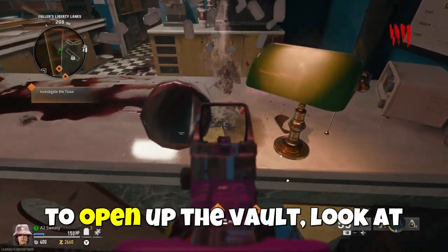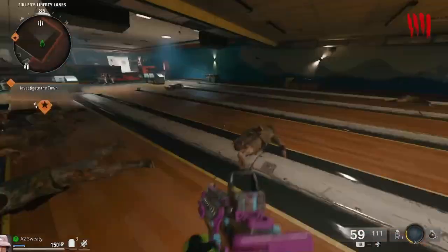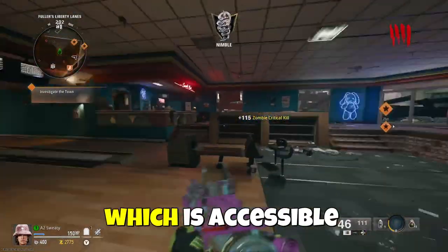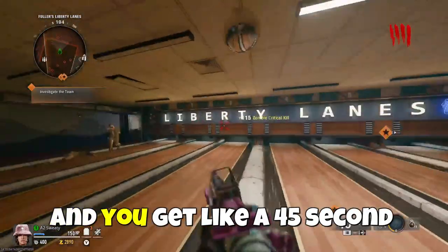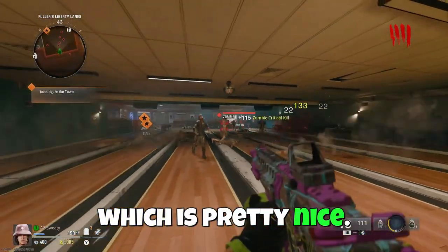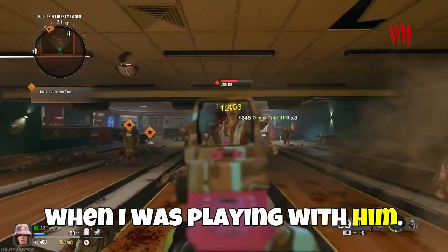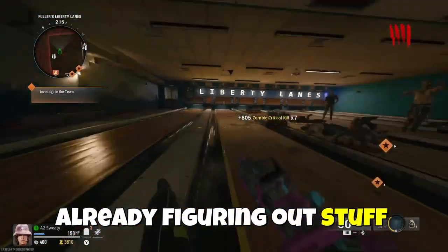If you guys don't know how to open up the vault — look at that, there's a code there. There are like three codes around the map, and they open up the vault which is accessible every single round. You get like a 45-second grace period of no zombies, which is pretty nice. My friend showed me how to get into the vault when I was playing with him, which is pretty nice.